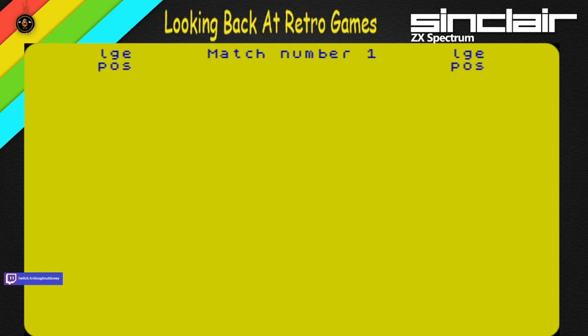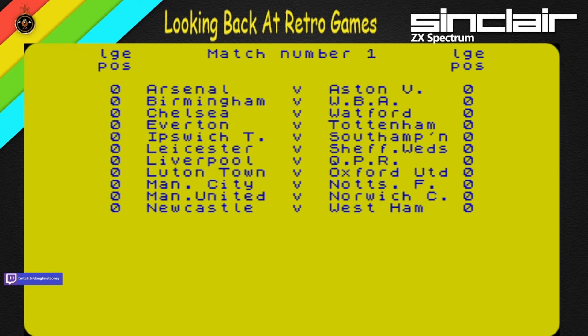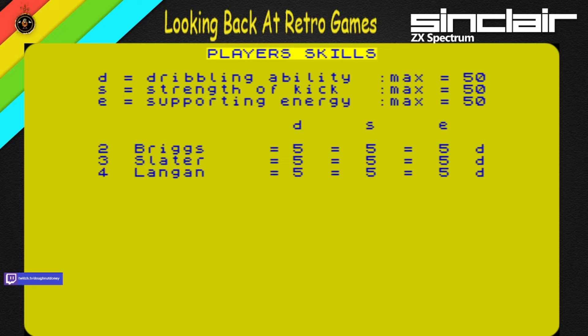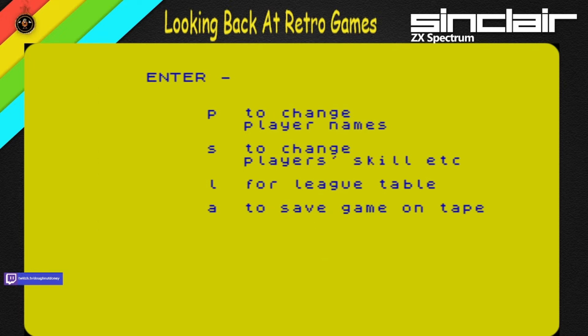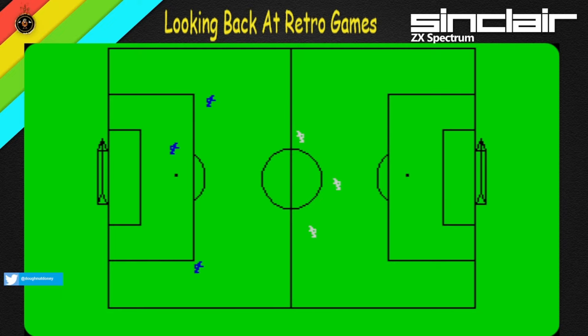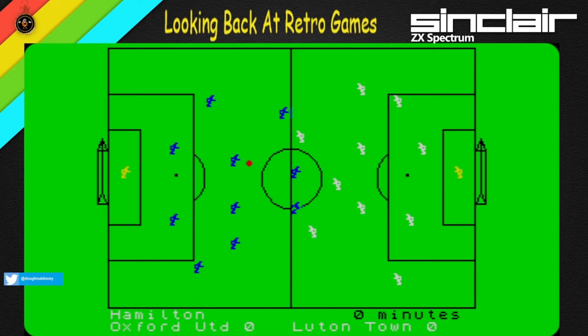We're playing Luton away. You can press W to watch the game or get the result only — let's watch the game. No changes. Okay, here's the game. A bit of sound — this is normal speed. Oxford seem to be the only players actually moving at the moment; Luton are moving a bit too. Pretty basic, but kind of funny watching this — they're trying their best at least. Aldridge on the ball. It's kind of like taking turns football.